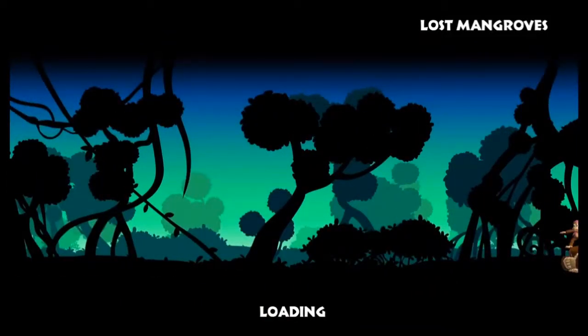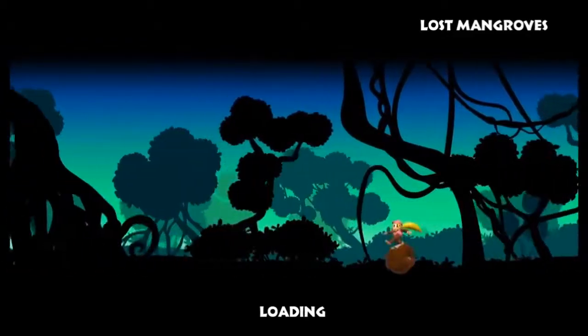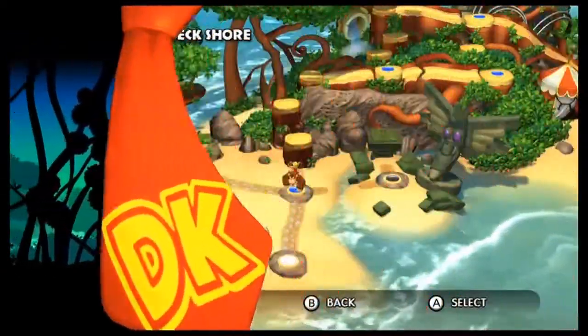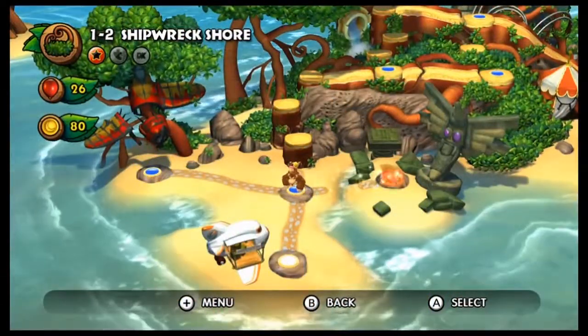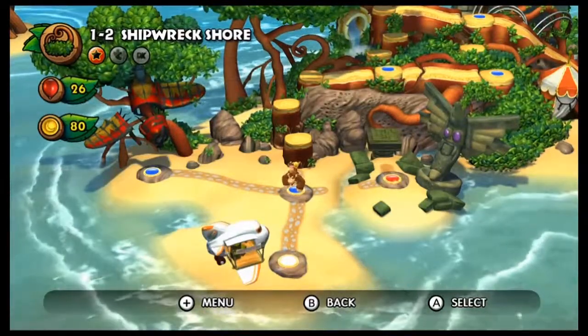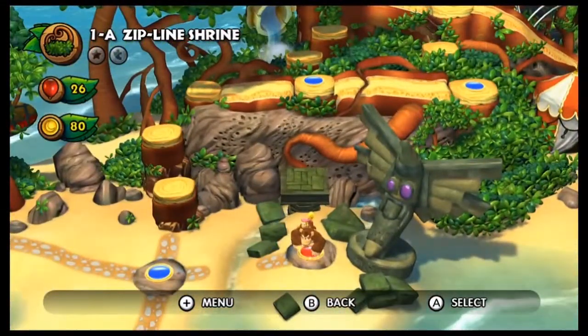I don't care. Do you care? I hope you don't care. So that's the Lost Mangroves' secret exit — well, not Lost Mangroves. That is the Shipwreck Shore secret exit. So, with that out of the way, and now that you guys know how to get to it, we are at Zipline Shrine.